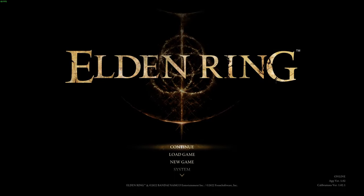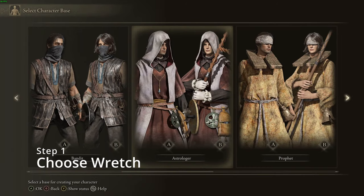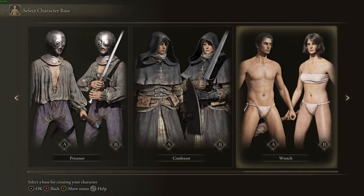So first, let's start by creating a new game. To be a GigaChad, you need to show the maximum gains, so choose the Wretch class, as it's the only one that does not have any armor.